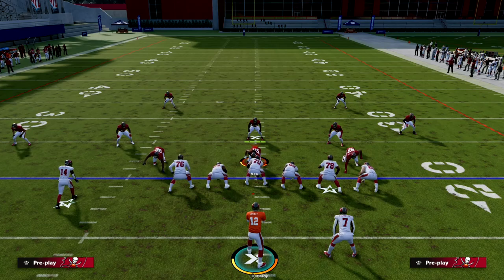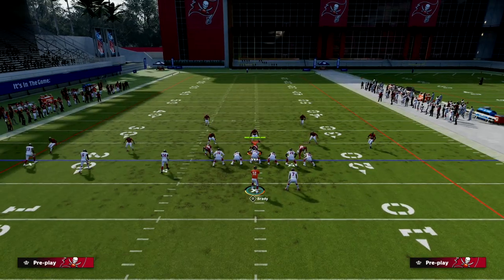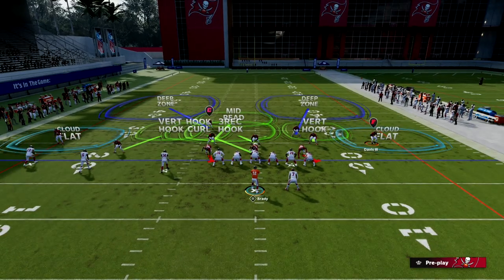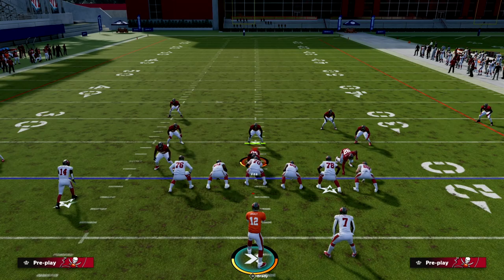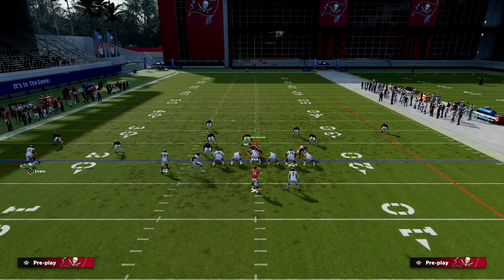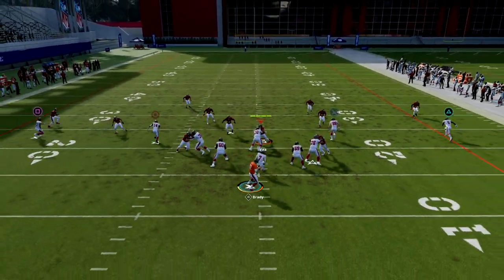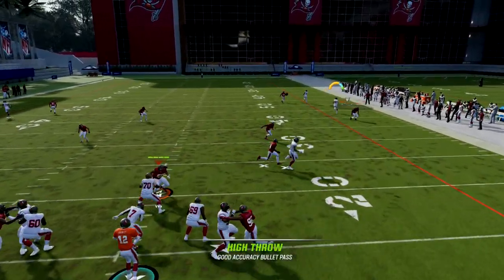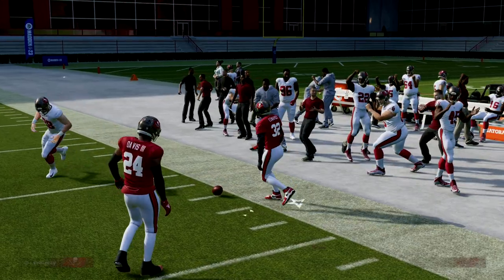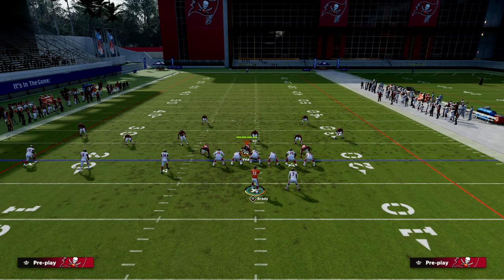The beauty of this is it makes it really hard for them to defend in zone. What they basically have to do is back off this corner — take him out of base align press and put him back deeper. What this allows is for us to go to PA Slot Corner and get a free release without motioning the guy all the way across the formation. Now we have this deeper corner route getting over the top of pretty much every zone in the game, as you can see right there.